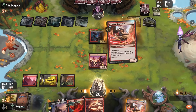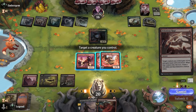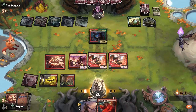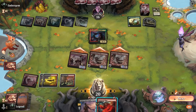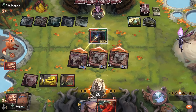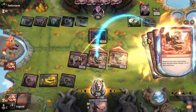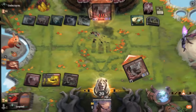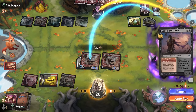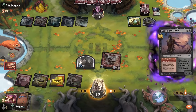We want to pump up the same Slickshot as much as possible, so we attack, cast Monstrous Rage, then Sellsword — plenty of damage to spare. On to the next one.